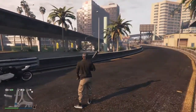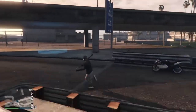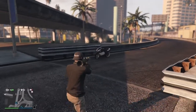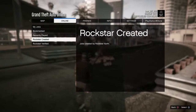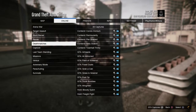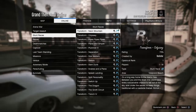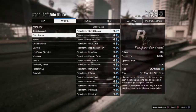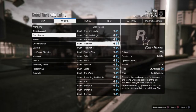Go to Jobs, then Look For, and find Stunt Races. Go into Stunt Races and look for the job called Plummet. Go to Pause, then Online, then Play Jobs, then Rockstar Created, then Stunt Races. Scroll all the way down to the bottom and then scroll up until it says Stunt Plummet One — it's just a regular Plummet right here.